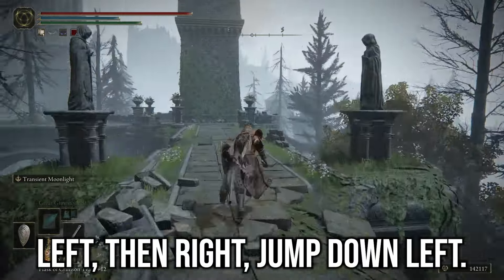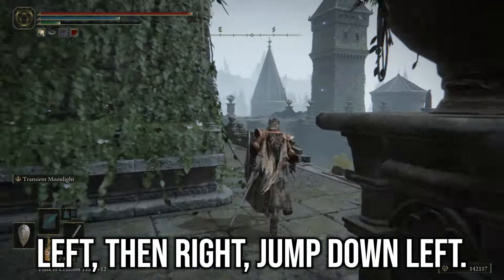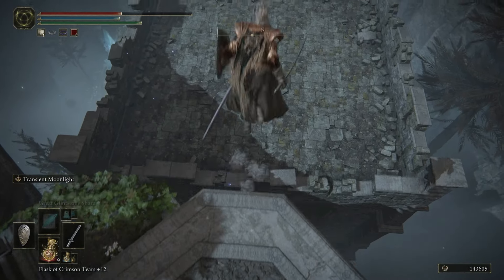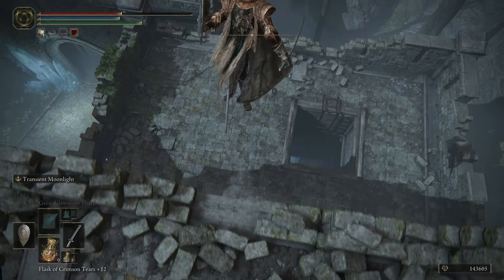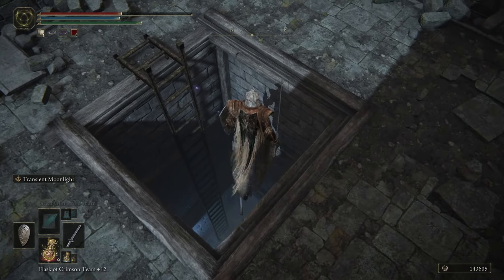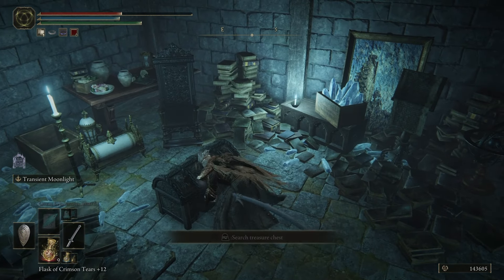Continue going up the stairs and taking the one path you can, and eventually you'll come to another site of grace. From here you want to make your way outside onto these bridges. Once you make it to the end of the path there is a rooftop you should be able to safely jump down to without taking damage, then another one directly ahead of it. When you see a hole in the ground with a ladder, you know you're in the right place. Jump down there and in this room is the chest containing the Sword of Night and Flame.